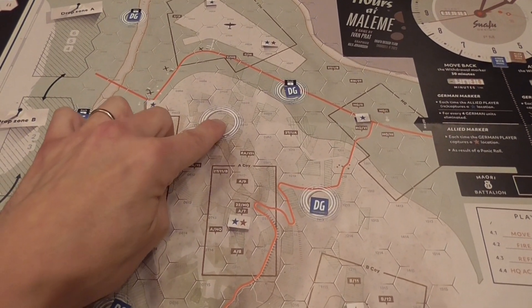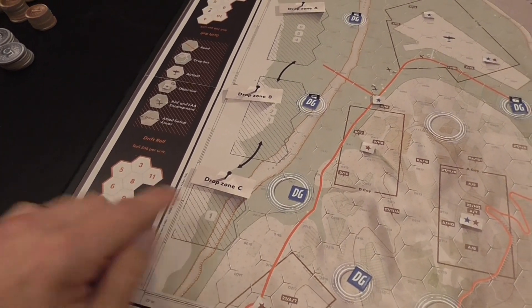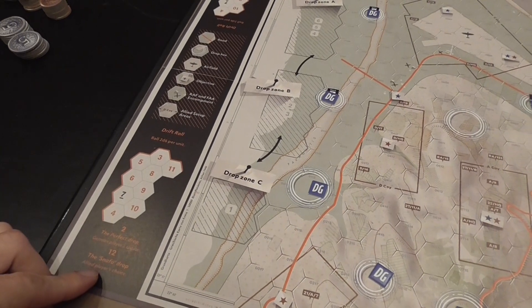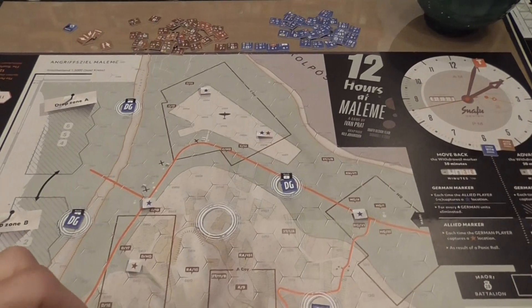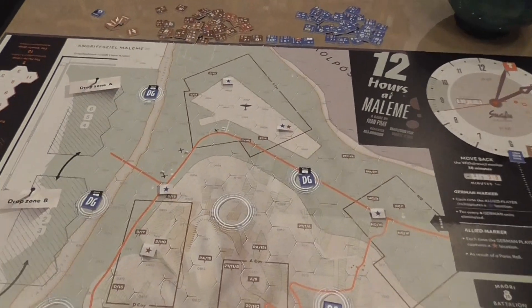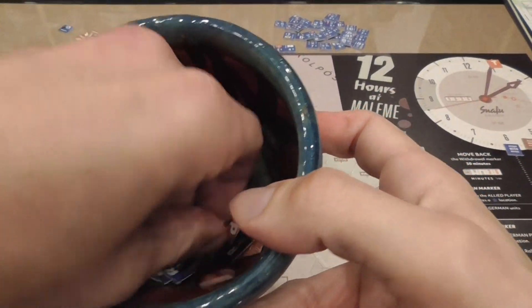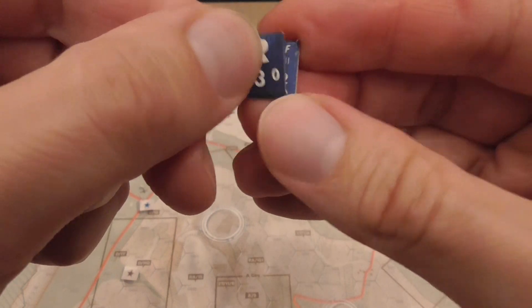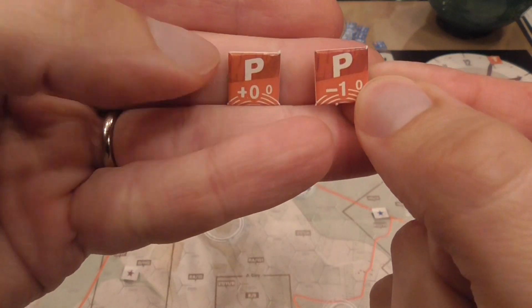We know where they'll try to land, but not exactly where they will land. There is a drift roll — you roll two dice and see where each unit in that group actually lands. If you roll a two, the German player chooses where that specific unit goes; with a twelve, the allied player chooses. In the early phases of the game, indicated by a different color band on the clock, there's a special procedure where German units are landing scattered in various ways. As they land they also take a regroup marker with different numbers that temporarily replace the values of the unit.